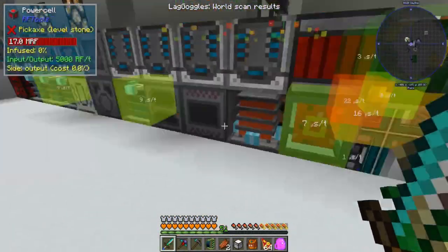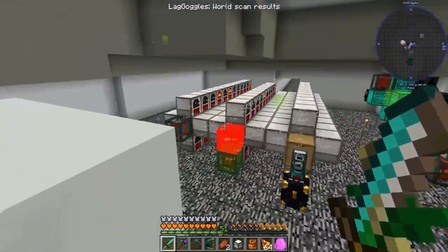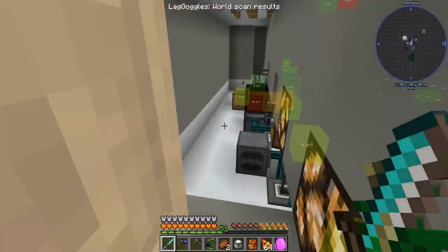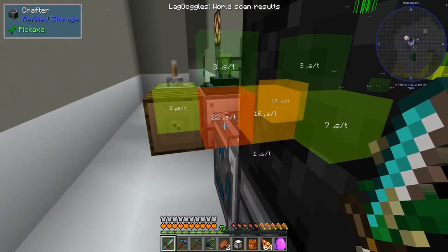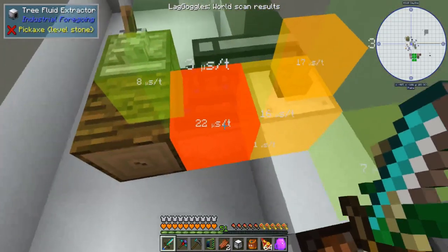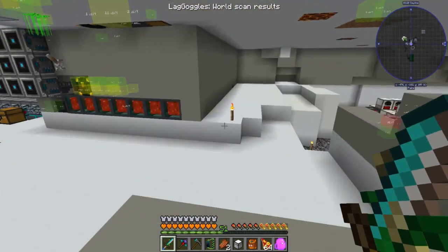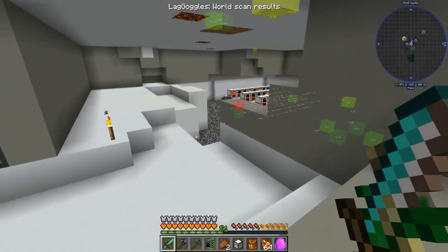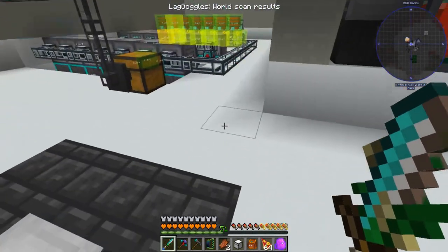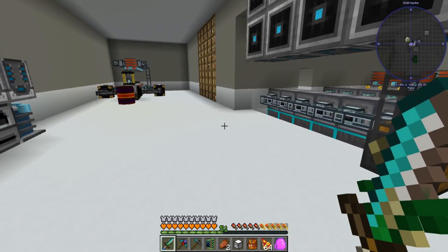The XNet controller is doing a lot of work, but just because it's red doesn't mean it's necessarily bad — if you notice, this is in microseconds. That's the tree fluid extractor. So that's how you can find out what's making your world lag tick-wise or FPS-wise, and you can take care of it. Just press Insert again and hit Hide Last Scan.